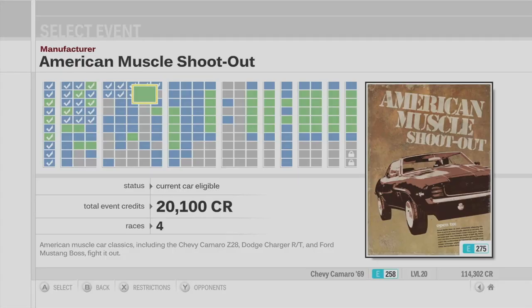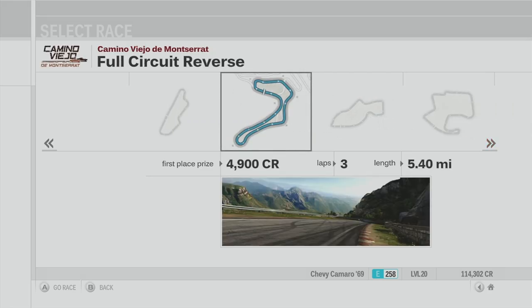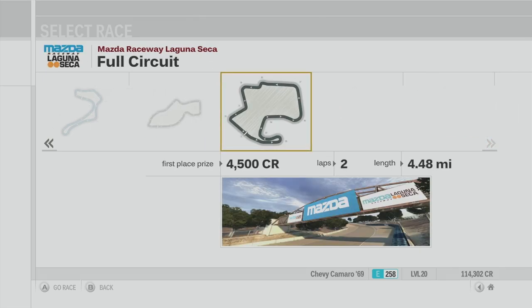We are here for another day. We're going to be taking part in the American Muscle shootout, and as voted by chat, we're going to be taking the Chevy Camaro 69. Starting off with Miguelo, moving on to Camino Valle de Montserrat, Sebring, and then finishing off with Mazda Raceway Laguna Seca. Let's get going.